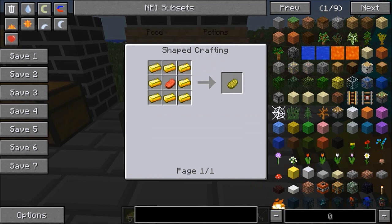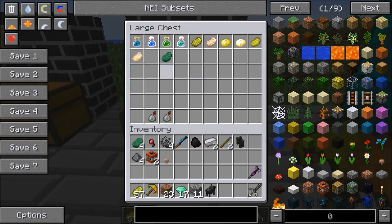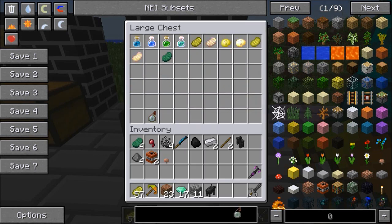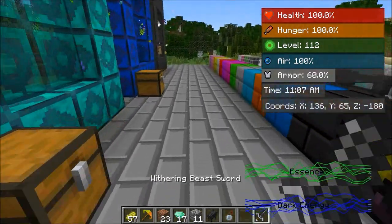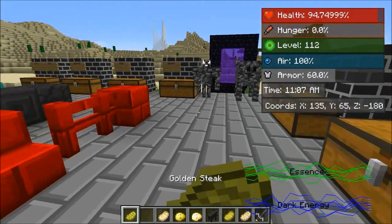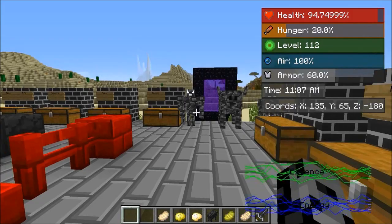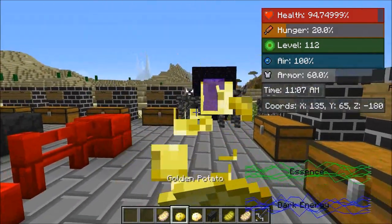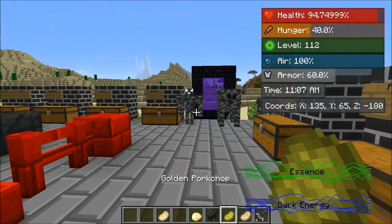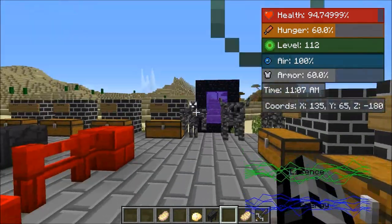One thing in this mod is golden food — we have golden steak and the enchanted golden steak. Same thing for potatoes and pork chops, plus some normal meat. To make these it's the same as making golden apples — raw beef with gold around it, then for the enchanted version use blocks of gold. So the golden steak gives you some hunger back and absorption for two minutes — pretty similar to a golden apple. Same with golden potato and pork chop. And it depends what food you like — I'm probably not going to pick the potato, but I'm not here to judge.